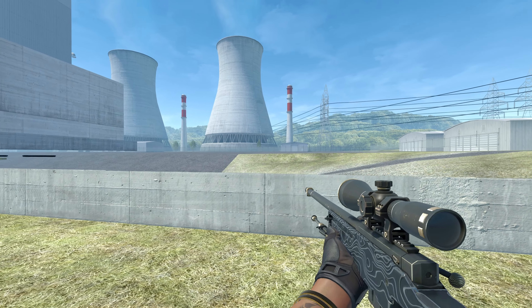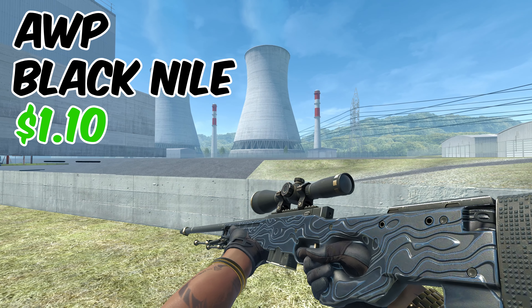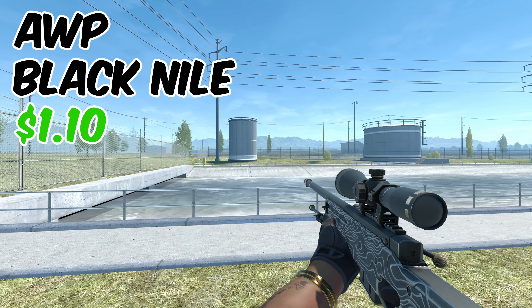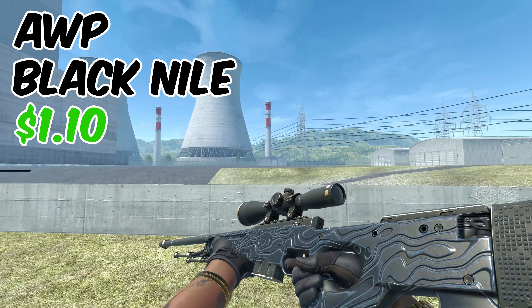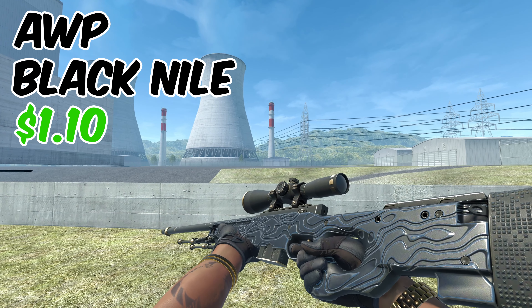Next up is going to be the zoom banger. This is the AWP Black Nile — it only costs about $1.10, which is incredible value seeing as AWPs are normally a little bit more expensive. I think this skin looks insane, and not only is it perfect for our inventory, but even as a standalone it actually looks really good.